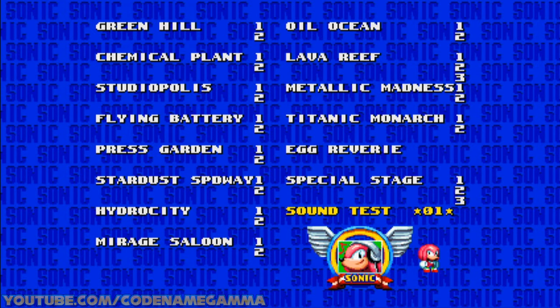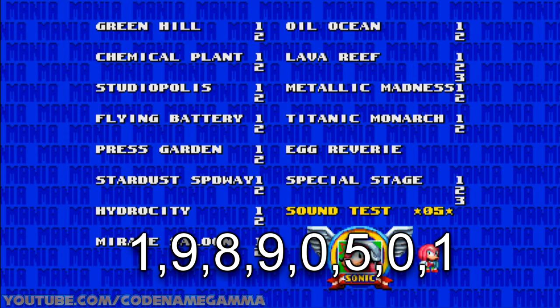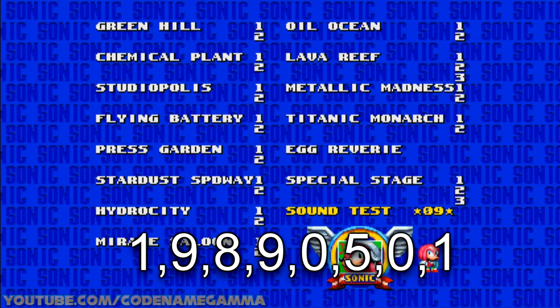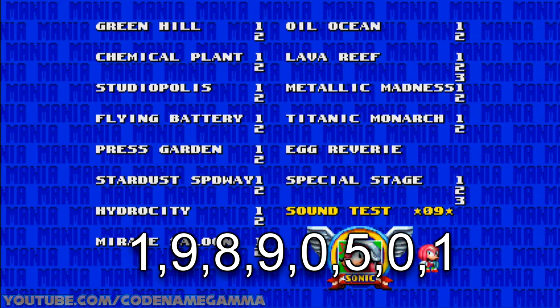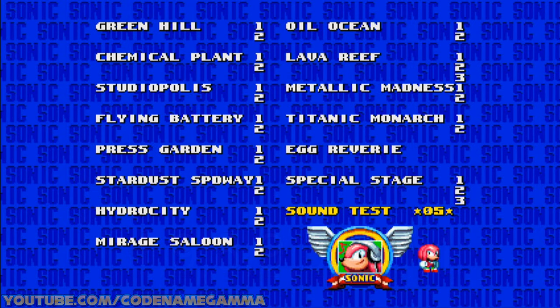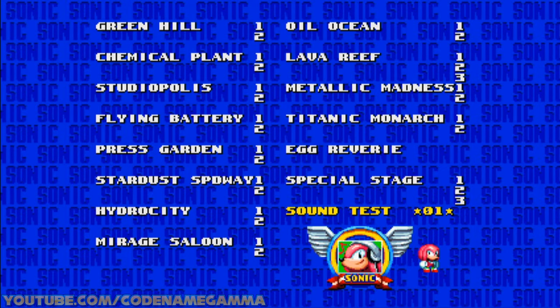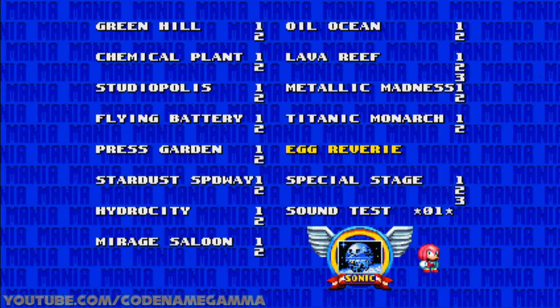After that's put in, you should hear a ring sound. If you do, then move on to the next code, which is 1-9-8-9-0-5-0-1. If you did them both, you should hear a Medallion Unlock sound. If you did, then that means we're successful.